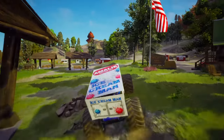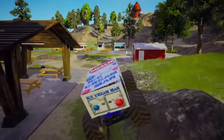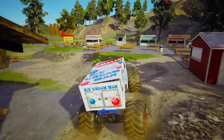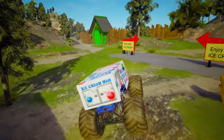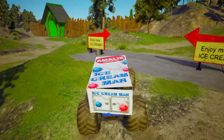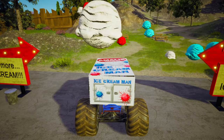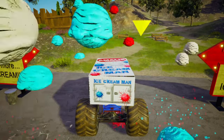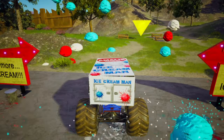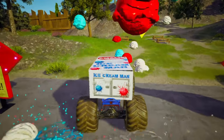The Ice Cream Man's collectible is easy to find — it's right behind the Monster Truck Garage. We're going to be looking for some signs. I already see them right up here. It says 'Enjoy more ice cream.' Let's pull on up. Whoa, check it out — it's raining ice cream! That's a whole lot of ice cream. There's the Monster Jam collectible. Let's go grab it up.